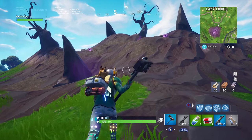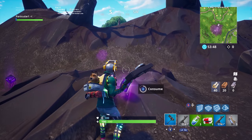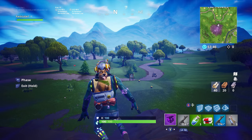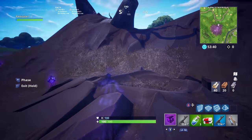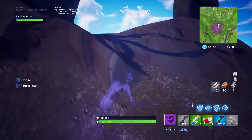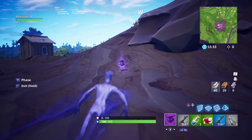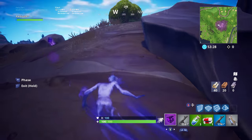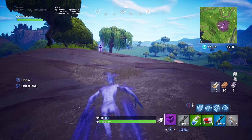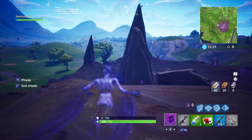When you stand still, the effect ends and you reappear. When you're in ghost form you can barely see anything, and there are so many troll possibilities with this item. The Shadow Stones themselves look really cool on the ground — they're like a mini little cube. I'm so glad these are back in the game and I can't wait to use them in a normal Battle Royale match.